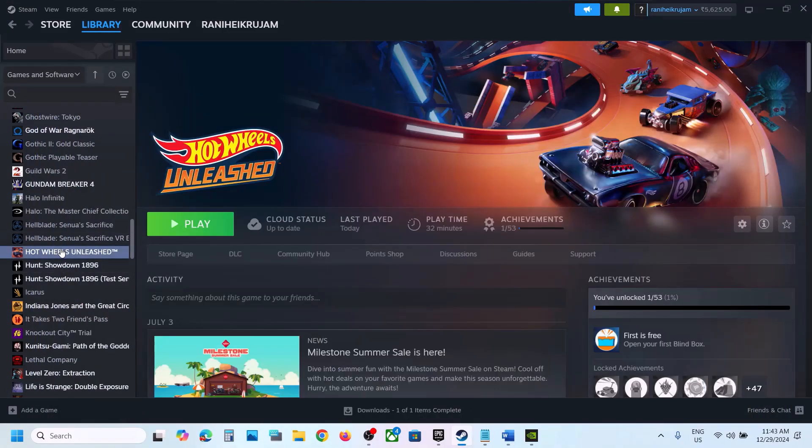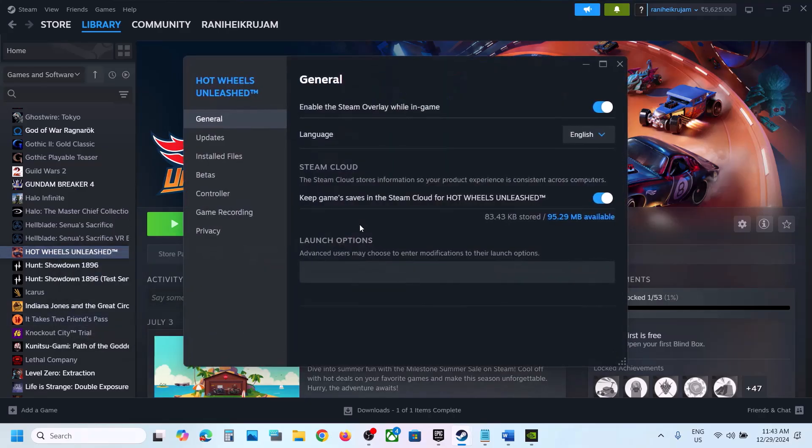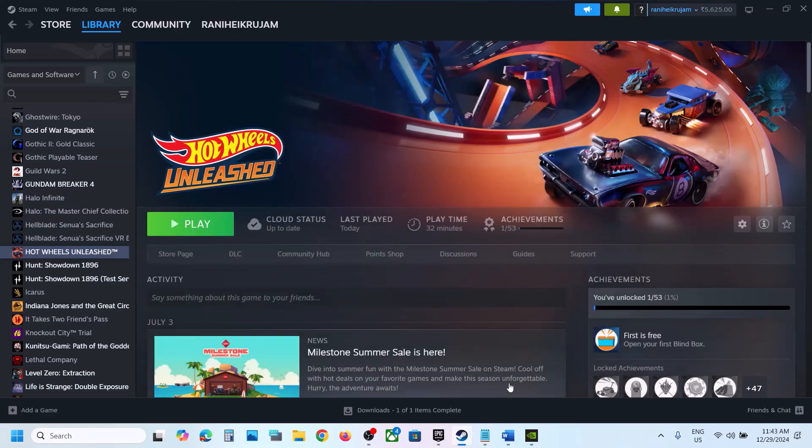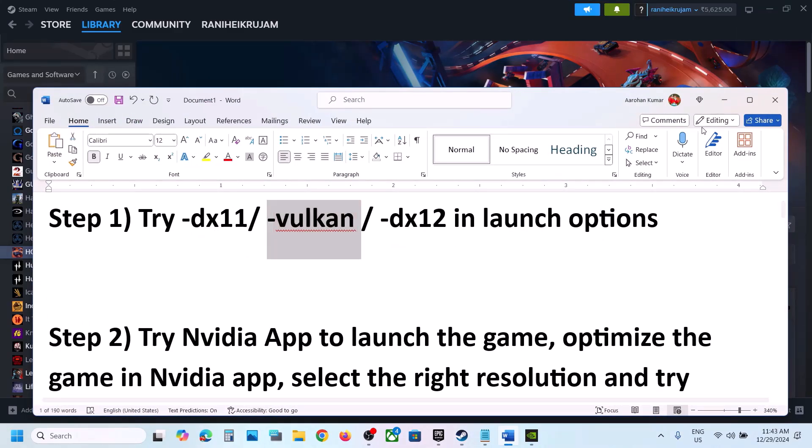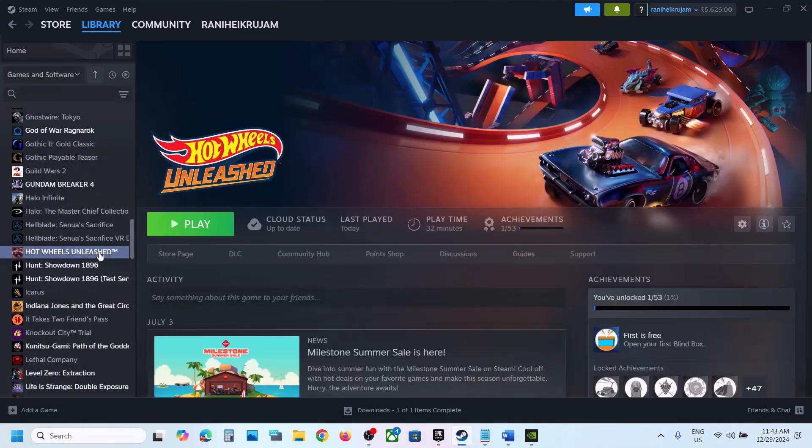The first step is to try DX11 or DX12 in launch options. Go to Steam, right-click on the game, select Properties. In the launch options, type -dx11 and then launch the game and check. If still not working, you can type -dx12 or try -welcome, which has also worked for many players.